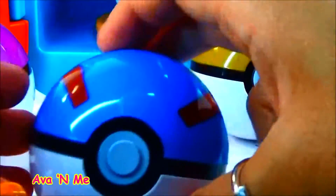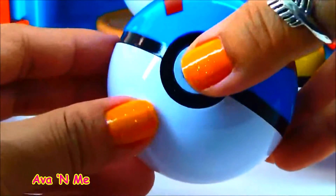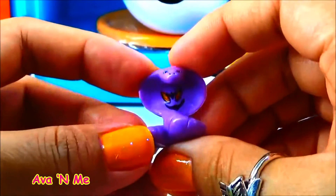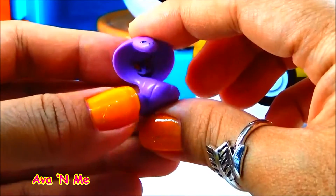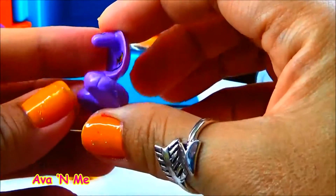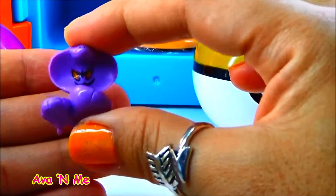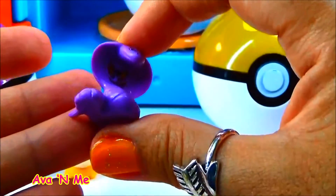Let's open this blue Pokéball. I wonder what character is in here. Oh my goodness, this is a snake. It's purple. This you guys is Arbok. I hope I pronounced that right. This is an evolved form of Ekans. I don't have this in my Pokédex yet, but I do have the Ekans. Arbok is a serpent-type Pokémon and it's a poison type. Its weakness is psychic and ground. So here you go guys, we have Arbok.